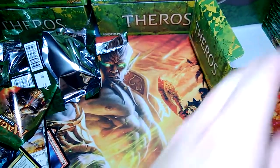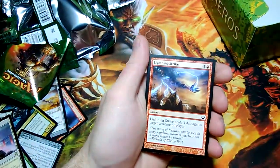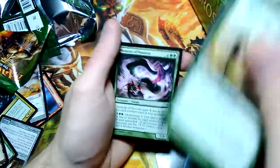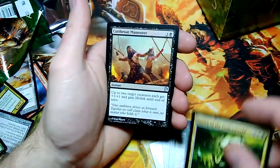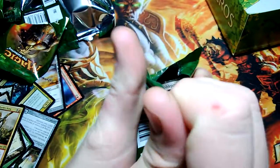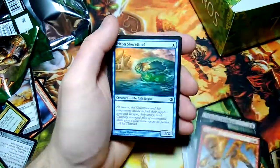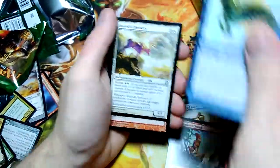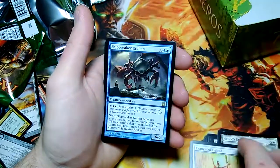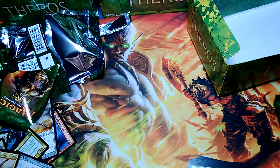Not complaining. Last row for the second box — the Theros case. Lightning Strike. Nemesis of Mortals, Sentry of the Underworld, Cutthroat Maneuver, and Tymaret the Murder King for the rare — pretty odd card, a couple of weird abilities. Loathsome Catoblepas — something like that. Heliod's Emissary is an enchantment and a creature. Magma Jet — there we go, now we're saying it. Evangel of Heliod and Shipbreaker Kraken for the rare. Spellheart Chimera for the foil.